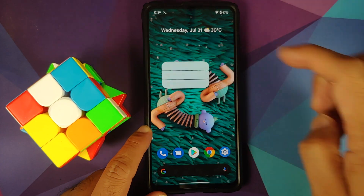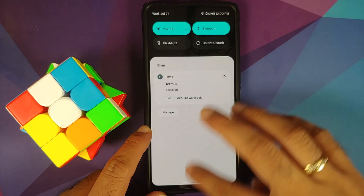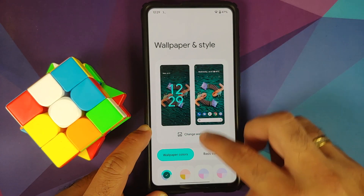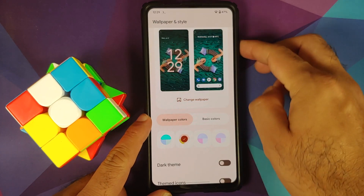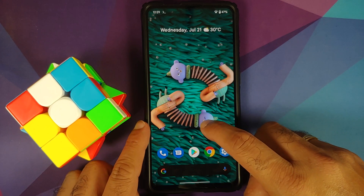Press and hold on the empty space on your home screen, go into Wallpapers and Style — yes, Material You is in the building! You have a bluish or purplish accent color. Let us change it to this pinkish one. Bam — accent color changed, everything changed, working like a boss. Material You is in the building!